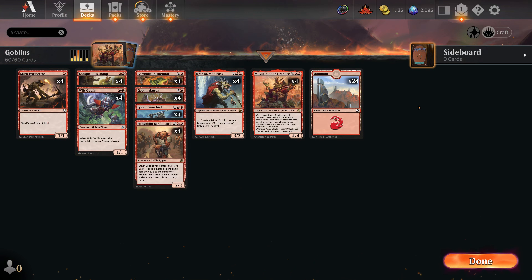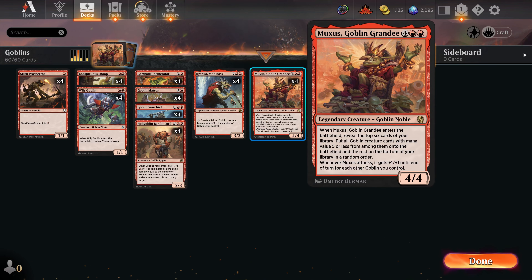Today's deck is Mono Red Goblins. This is an aggro deck that has been popular for about forever here in Historic, and it basically revolves around two threats - one being Muxus, the granddaddy of all goblins. This card's printing has made the deck very powerful because he can rip up to six goblins off the top of your library into battle, and he is super strong and can finish out the game real quick.